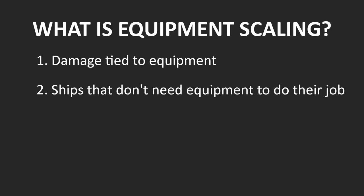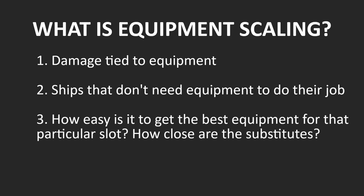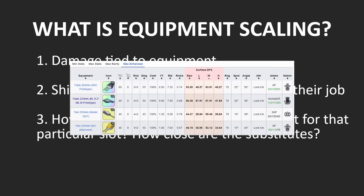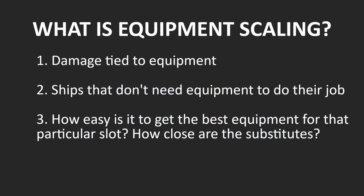The last thing to consider is the rarity of the best equipment for this slot and how close their replacement is. For Drake, if you don't have her rainbow gun, you're downgrading to the Cheshire gun at best. While for other ships, if we look at medium armor, we have a much more gradual decrease, being able to use a bunch of AP alternatives that sometimes perform as good or even better than the Drake gun. This means that Drake has a high equipment requirement and also, to some extent, high equipment scaling — but not really, which I will explain later.